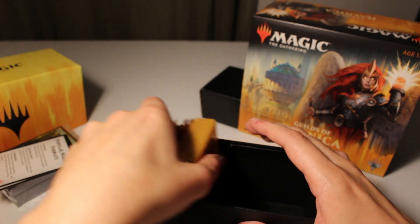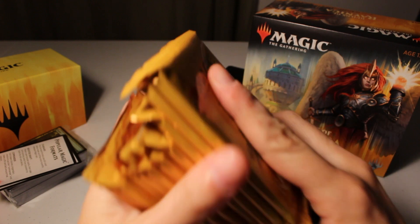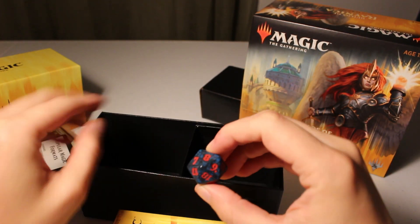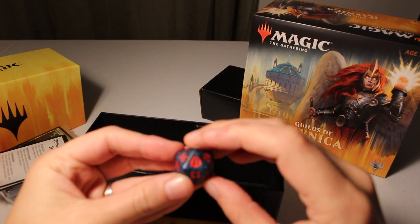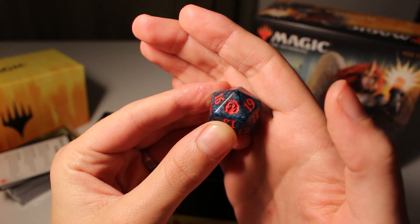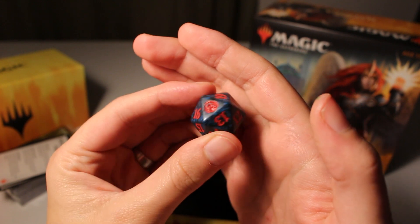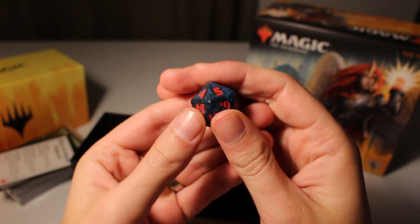Here are all the boosters we get in this pack, and here's our die. It is Izzet by the looks of it — I got one of the ones I was looking for! It's got the blue with the red. It's a nice little life counter die, very cool.